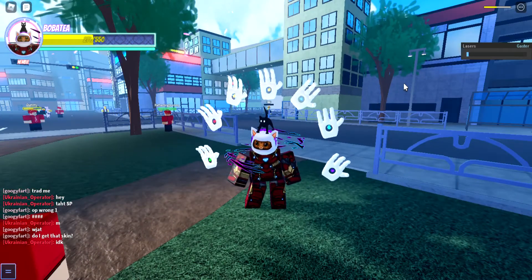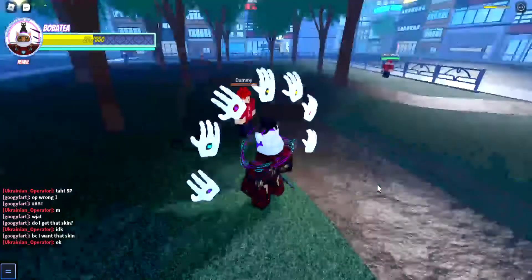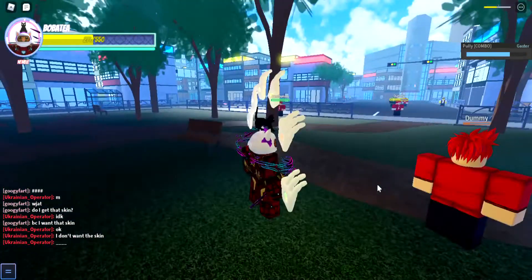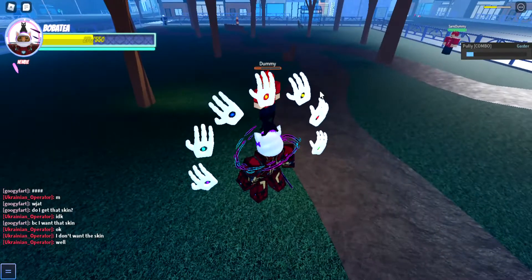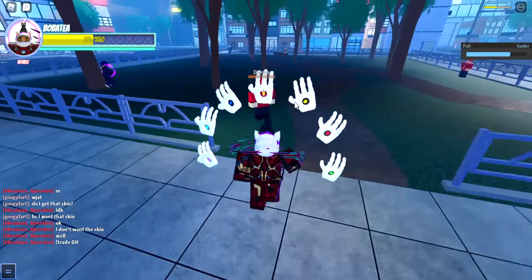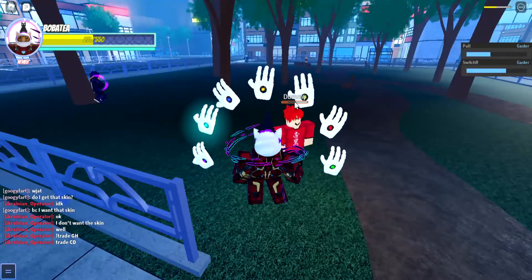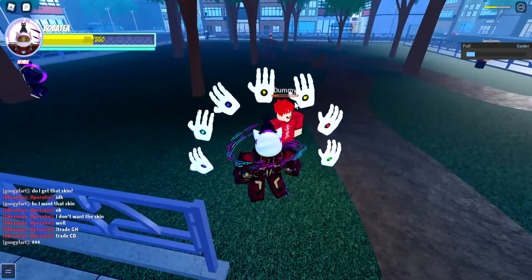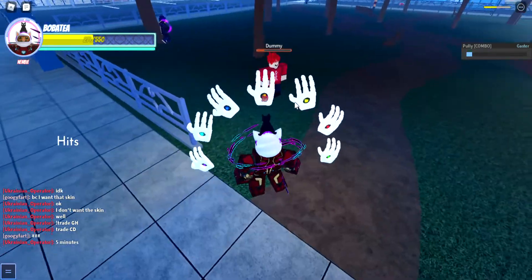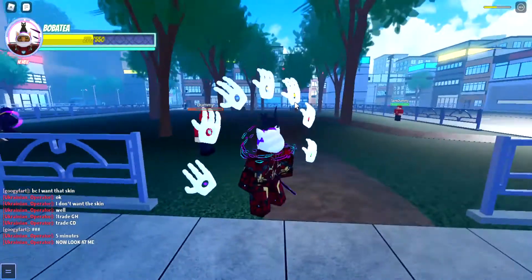Next up is the light blue hand. If you press R you can pull people over — you can use it for a lot of combos. Then you can do combos like that — boom boom. That's basically it with that hand.